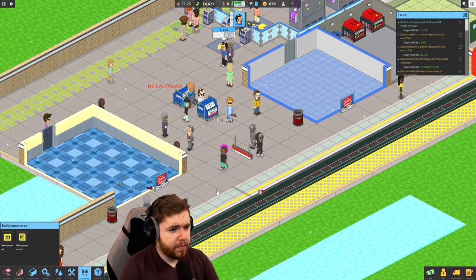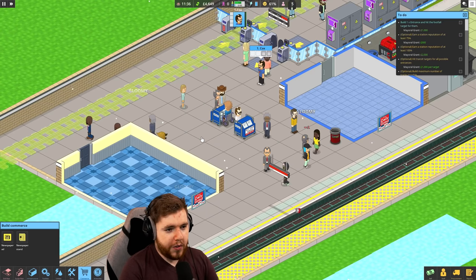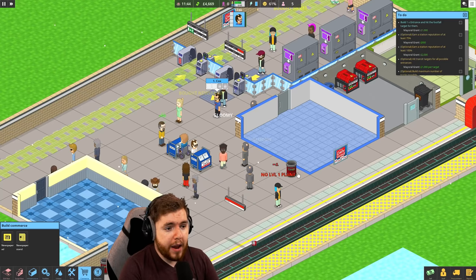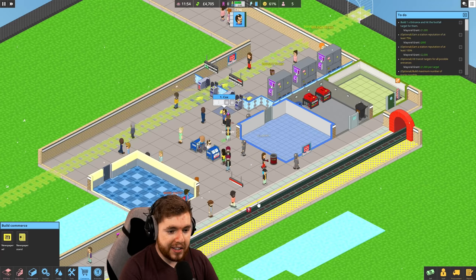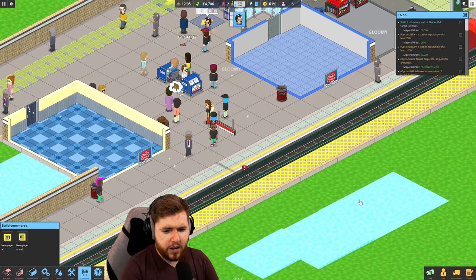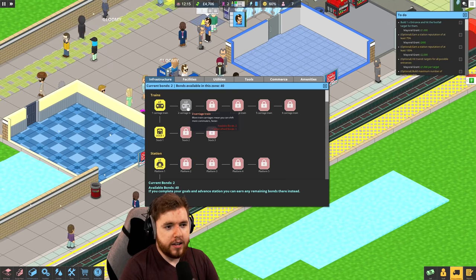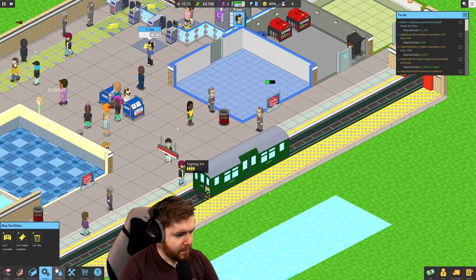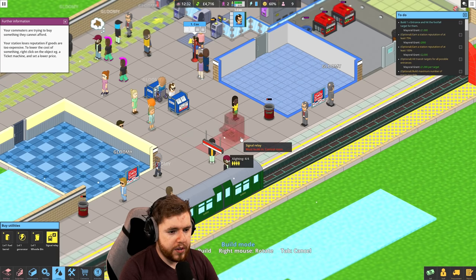If I go to commerce, I can put a newspaper stand in here - we'll do two newspaper stands. A newspaper ad - there's probably a really good place for it, so we can do one there and one there. We got some ads, we got some newspapers. This guy's complaining that there's no plant in here, of all the things to complain about. But they're buying newspapers, that's making me a bit more money. Hopefully soon enough we'll have another train coming in. We're probably really going to want to get ourselves another carriage, which needs one more bond - so let's go ahead and call that in.